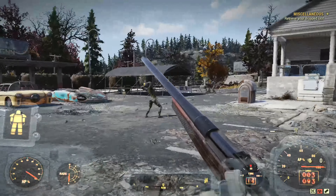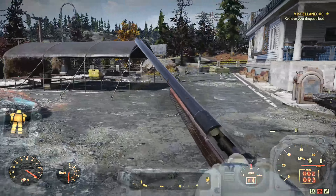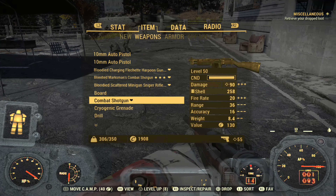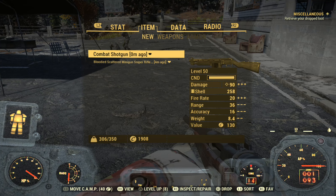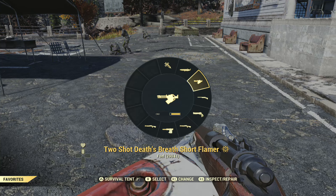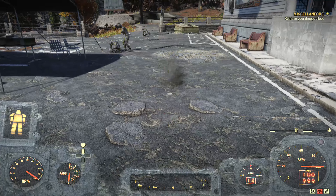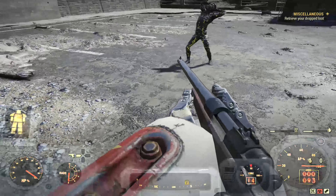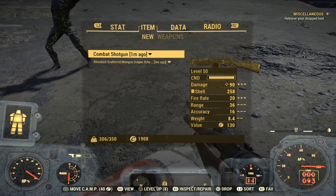We want to waste all that ammo immediately so that we only have one bullet left. Take note of how much ammo I have altogether, which is 93. What we want to do for this next part is open up that favorite wheel. We then want to hold down the fire button and then choose the weapon of our choice in the favorite wheel. And as you see, it'll be 100 right there, and then when I swap over to this one, it'll say 0-0.